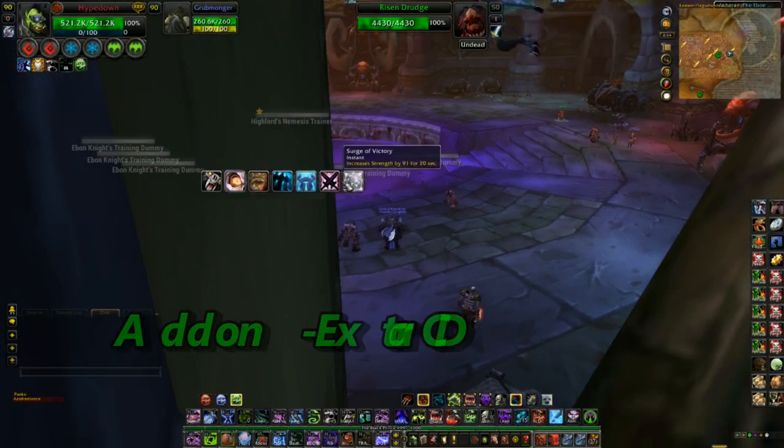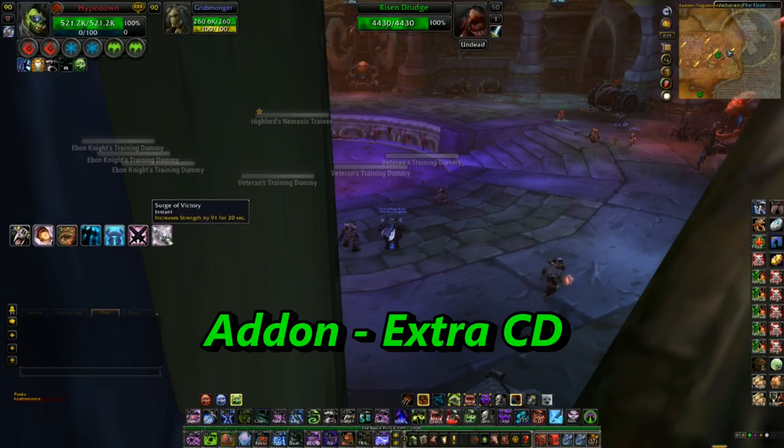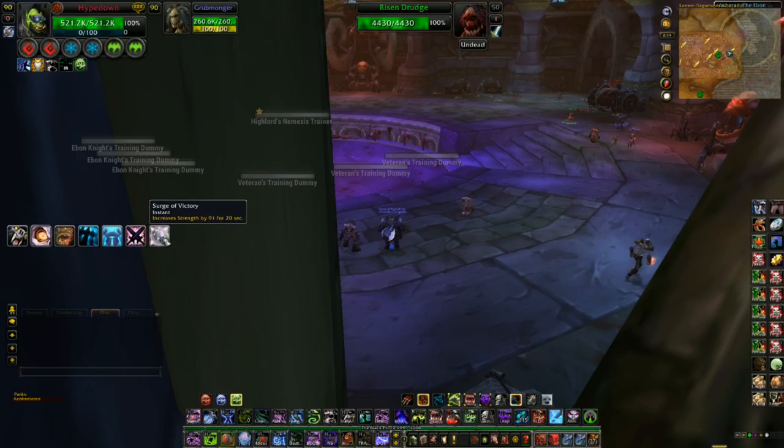This add-on right here — it can be moved — this is called Extra CD. This pretty much keeps track of my major cooldowns.